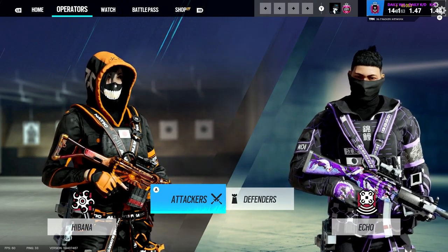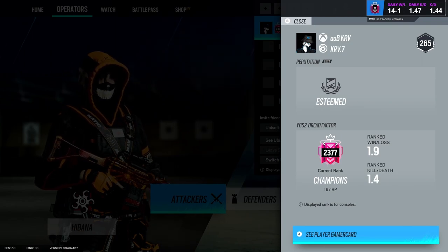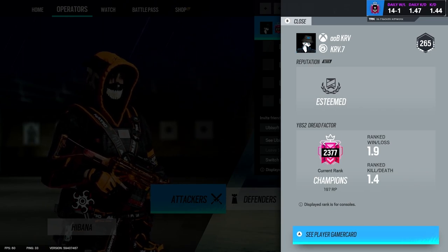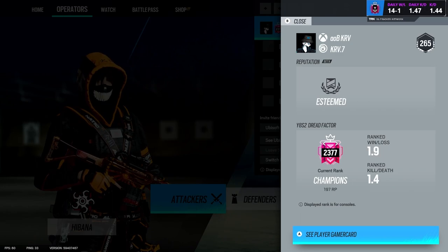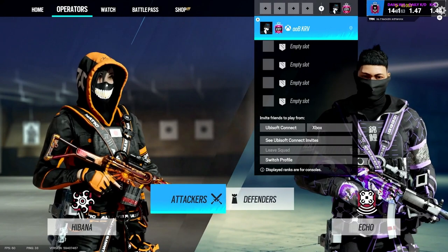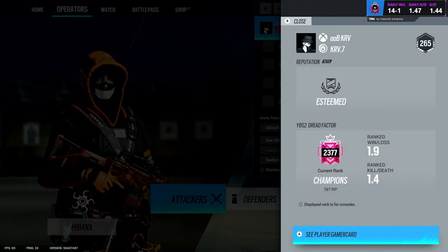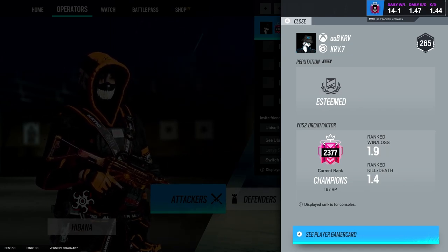I am a controller player on Xbox. I also do play PC as well sometimes. That has a 1.4 KD — I normally go from 1.4 to 1.5 and just hover around that area. That is also in 2277 into champ. Obviously, champ is easier to get now because of rank 2.0, but I say I would have still been at least champ if ranked 1.0 came out now due to me actually having a consistent 5 stack.